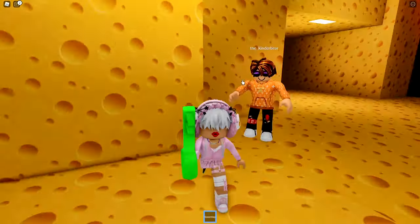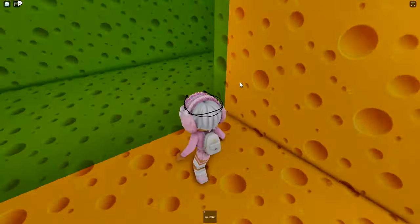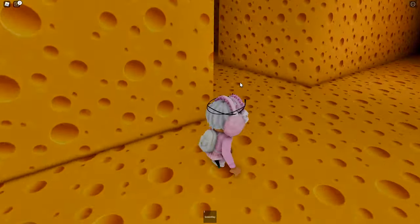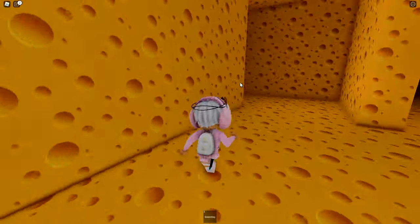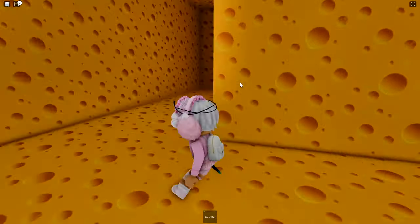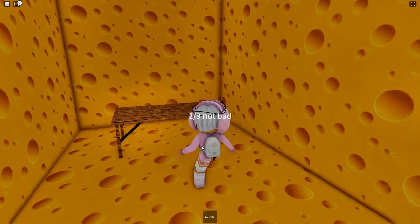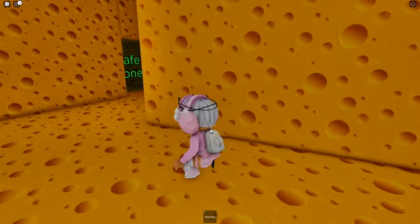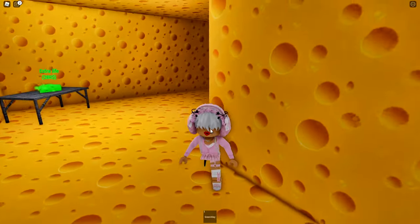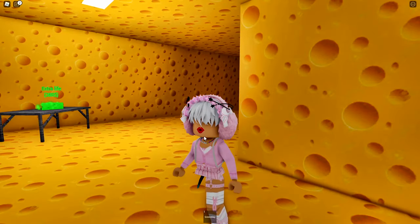I got the green key! Now just take a left, then another left. Take a left here and there should be cheese here. I recommend staying close to the safe zone.